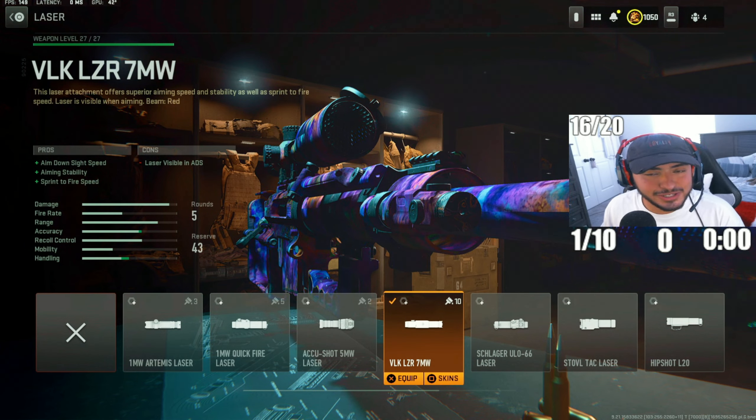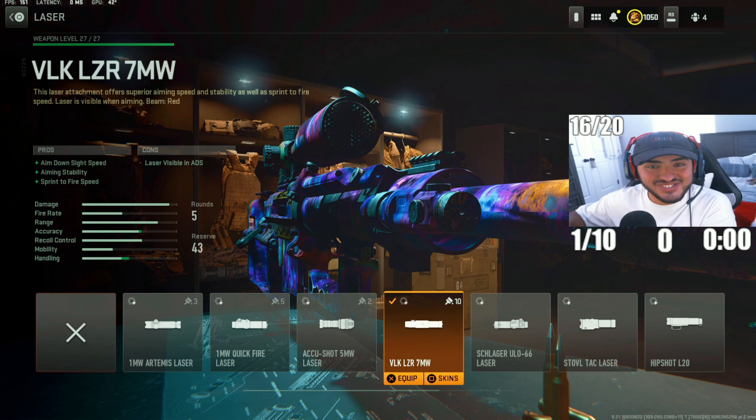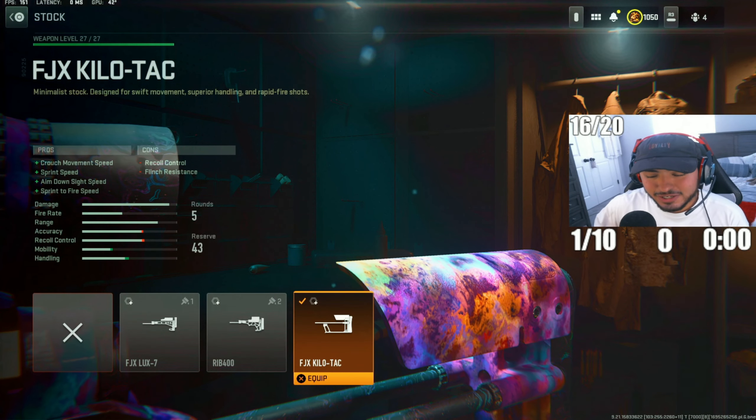For the next attachment, we've got the VLK LZR 7MW laser, tying the sniper together — allowing you to run around faster and ADS faster. Tuning: max out sprint-to-fire speed and max out ADS speed.